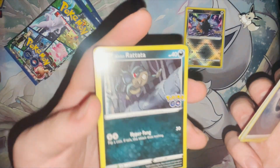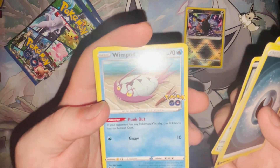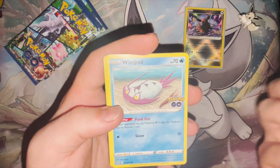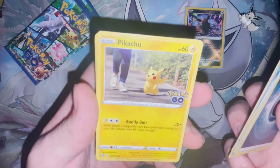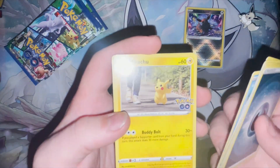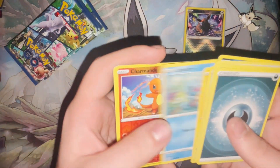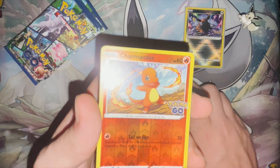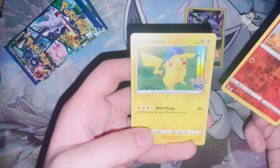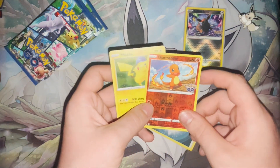Pidgey, Alolan Rattata, Wimpod — just, what can I say, it's just the new Stunfisk. Pikachu, walking in real life by the looks of it. It looks like they just did AR mode for Pokemon, which is funny. Squirtle — I love the art on that, looks amazing. The Charmander as well, that looks really nice in reverse. And for the rare: Pikachu with the Pokemon Go hat. Very nice.